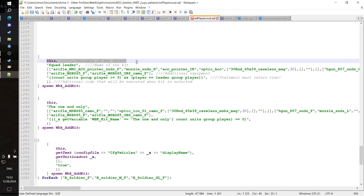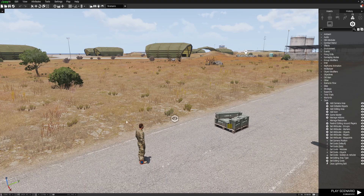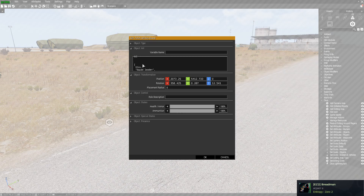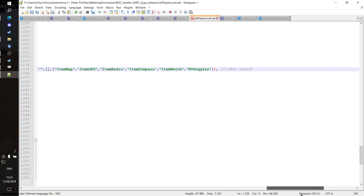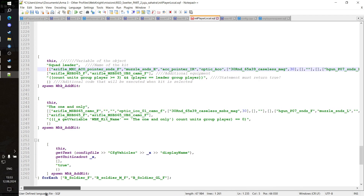First and foremost, we have the variable of the object. This means that if you put that script into the init box, this box will become the object that this kit system will be applied to. Then we have the name of the kit, which is basically a display name. And then the kit itself — as you can see, that's a huge array of random stuff in it, and you do not need to care about it. I'll show you later that I created a simple button that will convert your kit that you create in arsenal into that system. Then we have additional equipment, the statement that needs to always return true in order for that kit to appear, and additional code that will be executed.